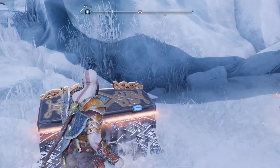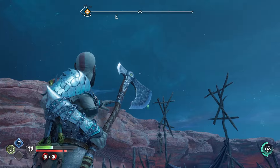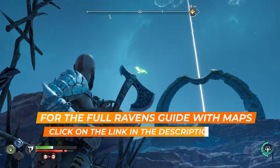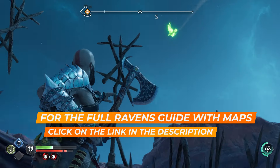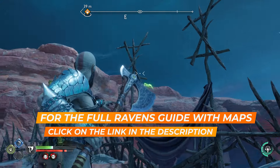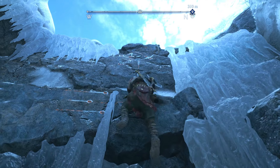The 48 ravens are split across 6 realms within God of War Ragnarok, and as you'd expect, they're not easy to find. One thing that does help is listening for their telltale high-pitched call, then find one and you'll need to hit it with one of your weapons. The 6 realms are grouped and sorted in the order they're encountered in the story.